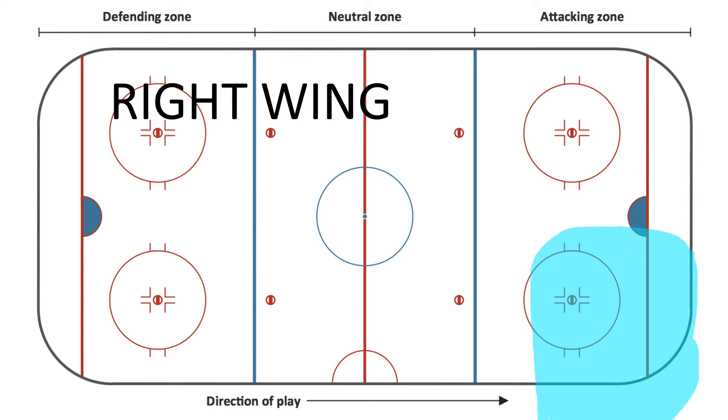Moving on to right wing, down in the offensive zone. Here we're looking to score. Right wing, you're generally in charge of this corner in front of the net. In the corner you might be battling their defensemen down here, or their wings up here. Don't try to get too high — if you're up high, you're going to get in the way of your own defensemen. Try to stay top of the circles and down. Now if the puck moved to the other side, say the puck was over here with your left wing, then you're going to slide up into the middle and hopefully get a nice pass to shoot.